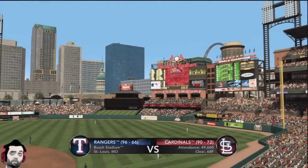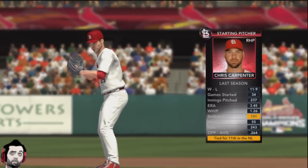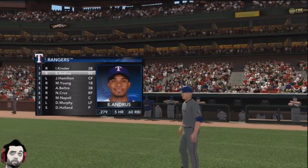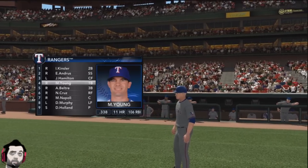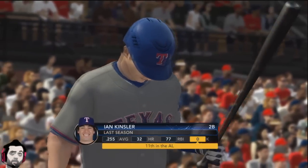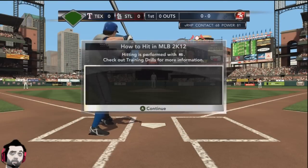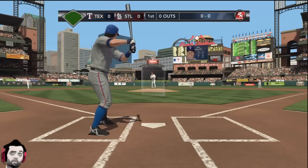As you can see, the graphics look pretty similar to 2K11, but there are a couple interesting additions, at least evident to me in the demo, and as they come up I'll explain those to you. I chose the Texas Rangers. The power swing, the contact swing, as well as the defensive swing are all back, and basically it's all the same controls and the same setup.